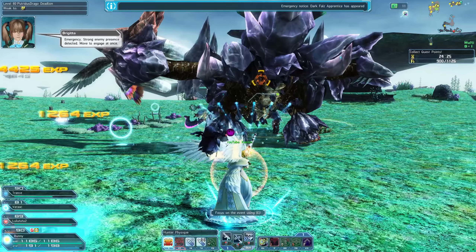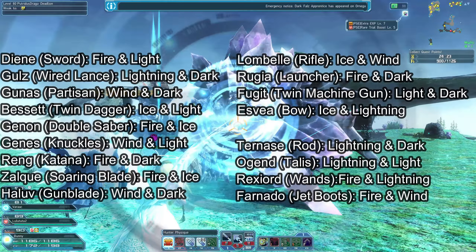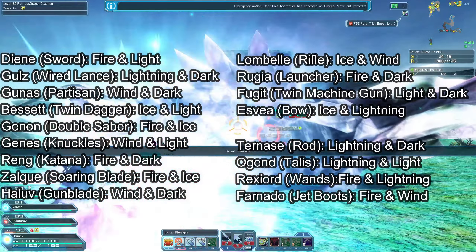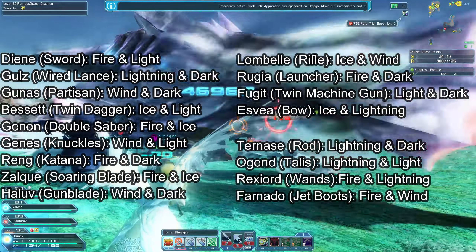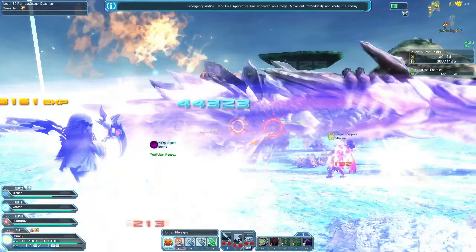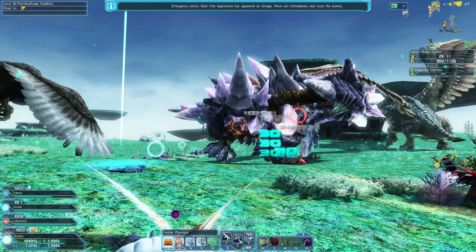When buying an occult series weapon, aim for a weapon with light element attached to it. However, keep in mind that some occult series weapons already have light attached on their potential, so you can buy a cheaper element if you choose. Here is a list of weapon types and the elements attached on their potential.